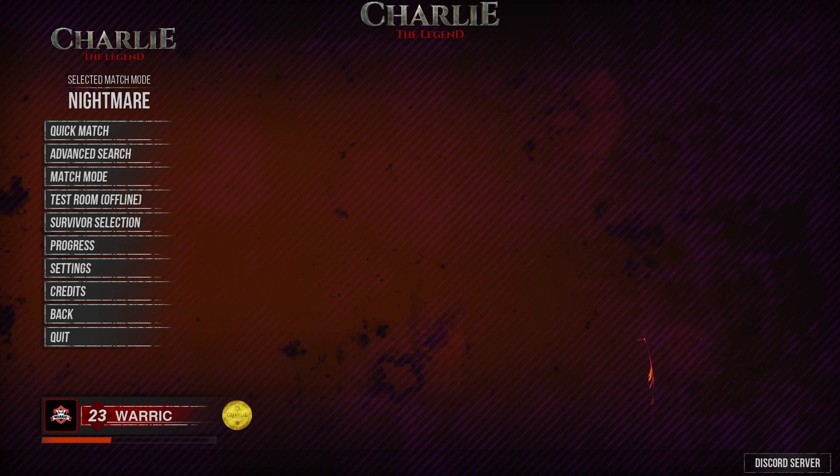Hello, I'm back on Charlie Legend. We're going to be taking a look at the new test room offline mode. This is a map where you can actually practice as a survivor or as Charlie himself to own your skills as Charlie, and to learn how to play as a survivor and to show how you can kill Charlie. So let's go into the test room offline mode now.